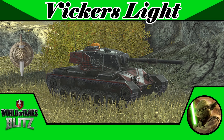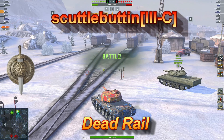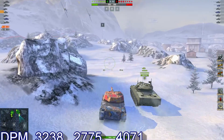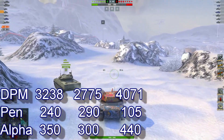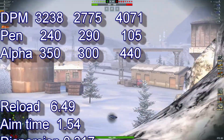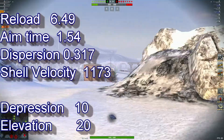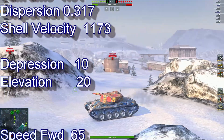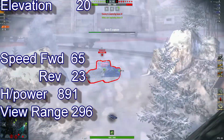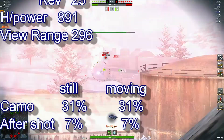The Vickers Light T10 light tank. Today we look at our first replay from scuttlebutton of the Tauri C clan, playing on Dead Rail. Thanks for your replay, my friend. Stats: 3238 DPM, 240 pen, 350 alpha, reload 6.49, aim time 1.54, dispersion 0.317, shell velocity 1173. Speed forward 65, reverse 23, view range 296 — very nice view range. Camo stationary is 31%, same with moving, aftershock 7 and 7.